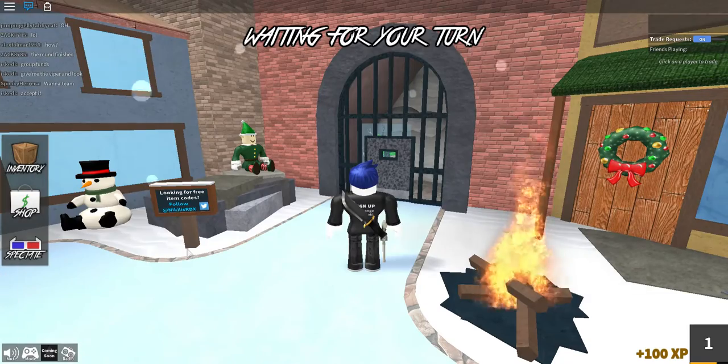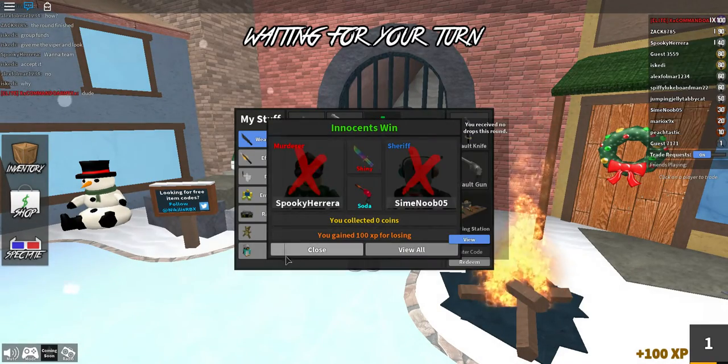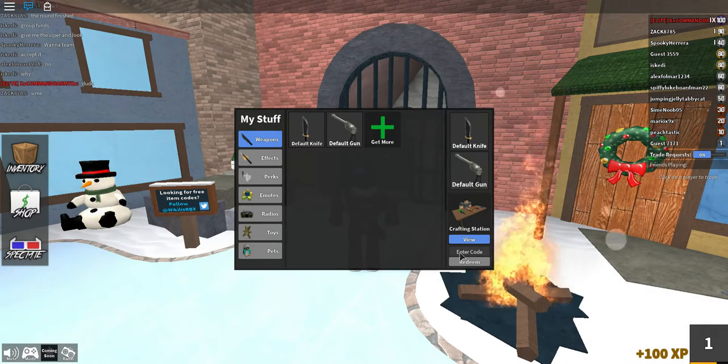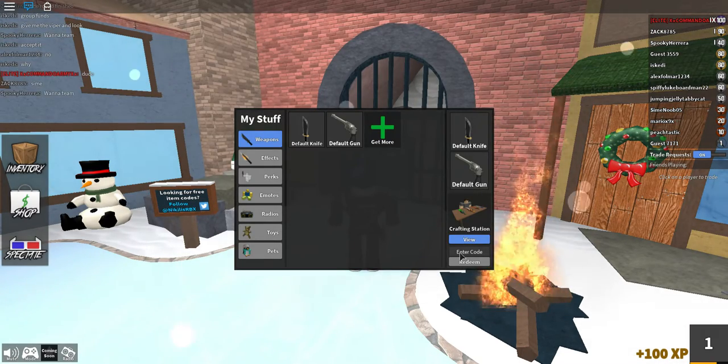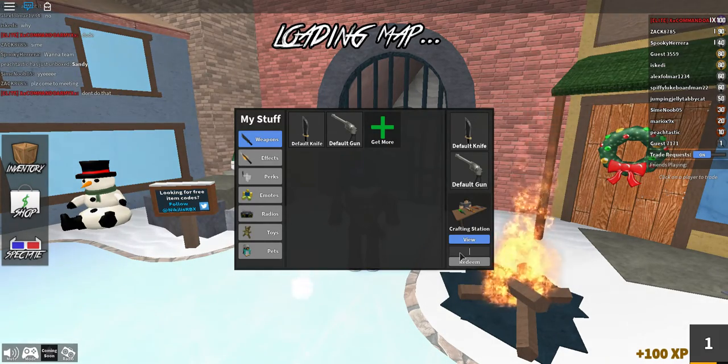So what you're going to do is go to your inventory, then you have to enter a code. The first code is coral.